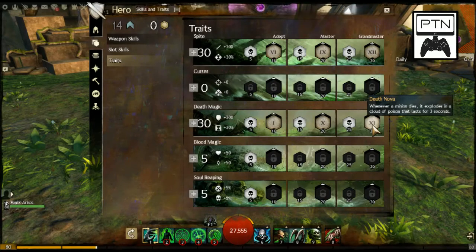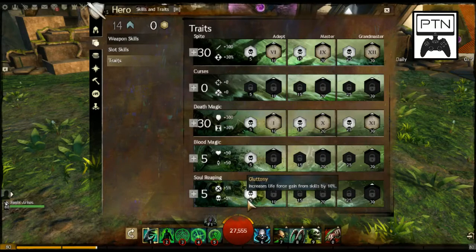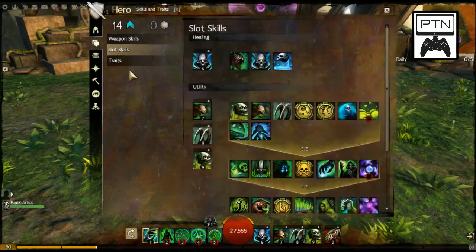That's 60 trait points. With 10 more points remaining, I've split them into the last two lines — Blood Magic and Soul Reaping — just for those minor abilities. First, Full of Life gives regeneration when you hit below 90% health. Because you have so much health, 90% is relatively high up, so you can proc this regen quite often since it only has a 30-second cooldown. Finally, Gluttony increases life force gain from skills by 10%, and when every single hit — especially in big AoE — that builds up quickly.